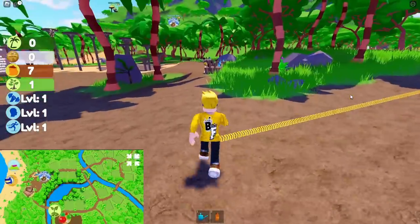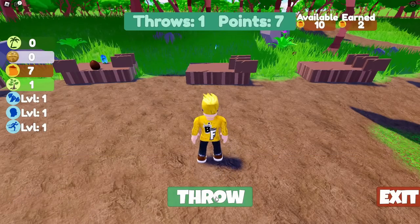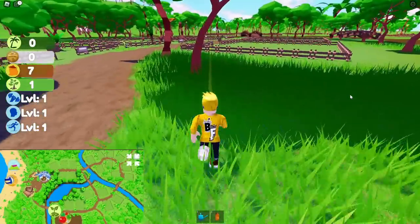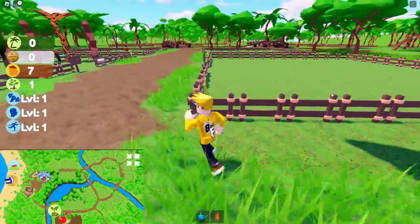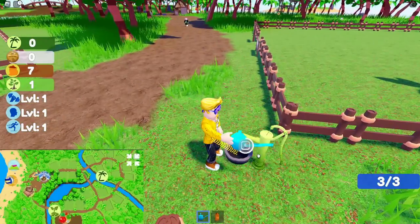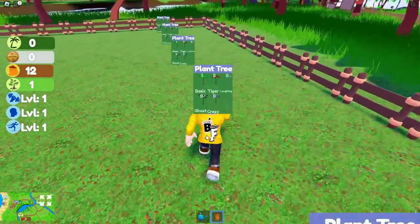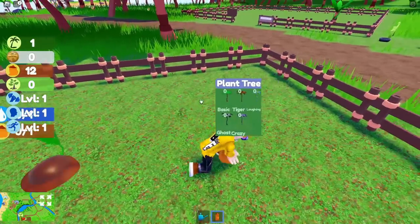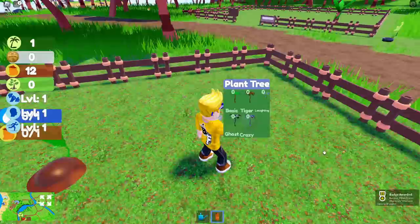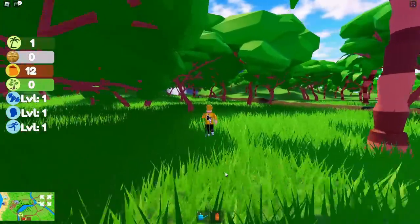To get the other item, we will play a throwing game and earn some seeds. Then we will plant the seeds and get the free item. For the last item, we have to pass under a large waterfall. If you follow me it won't be hard to find.